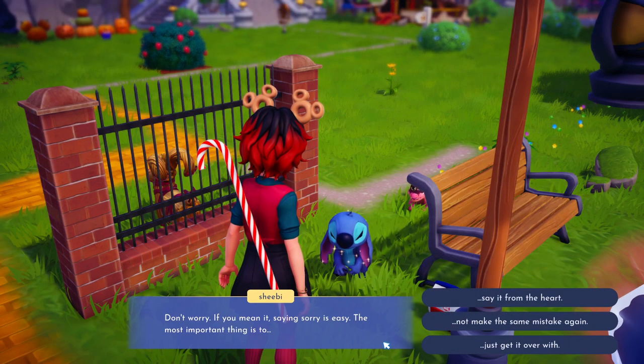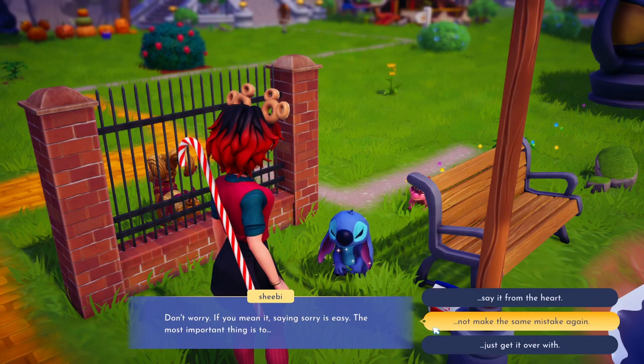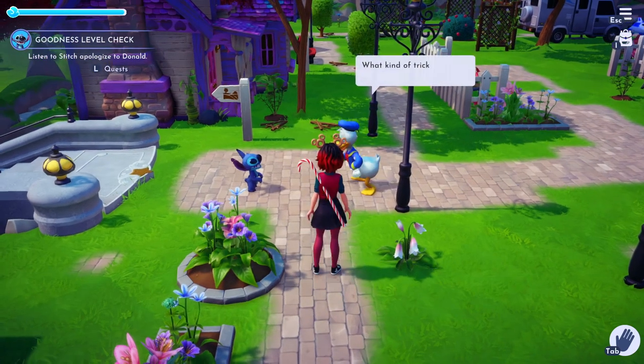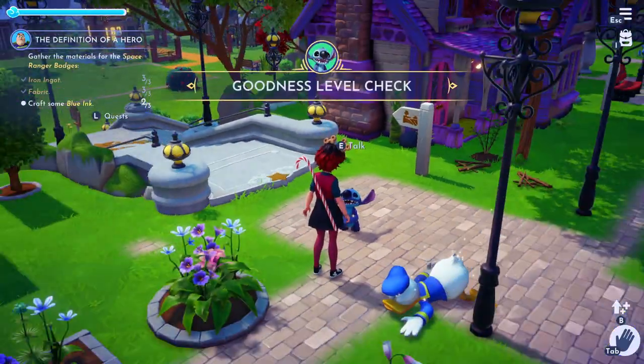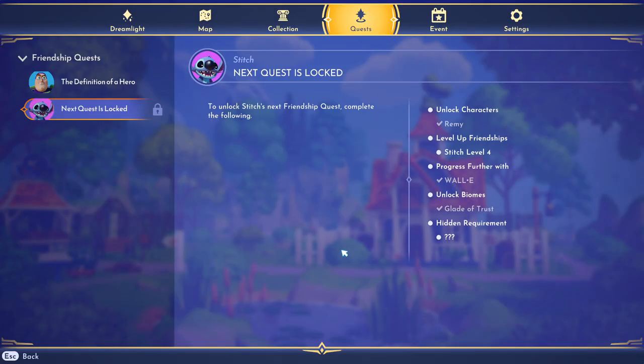After that, you'll talk to Stitch again and tell him that he still needs to say sorry to Donald. They should automatically go to each other on the map — just watch them have their little heart to heart — and then you're just going to talk to Stitch one more time and the quest will complete. His next quest won't be till level 4 and you're going to need Remy, some progress with Wally, the Glade of Trust, and another hidden requirement.